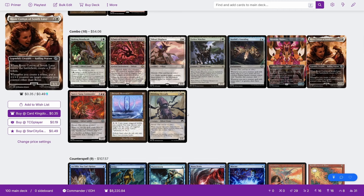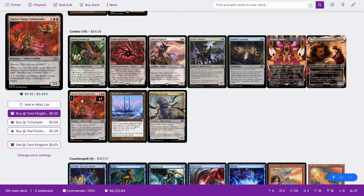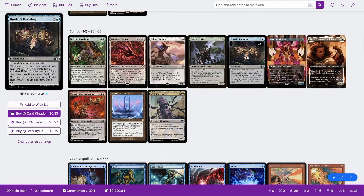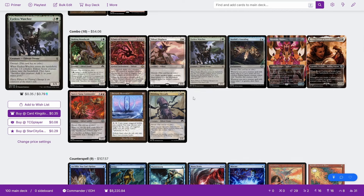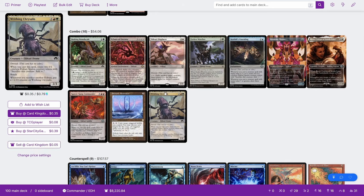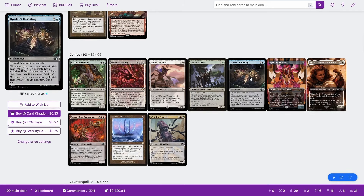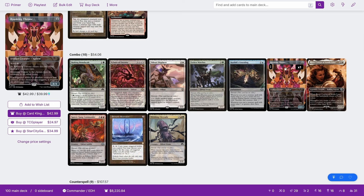Then there is a four-card combo: Ulalec plus Resonator plus Kozilek's Unsealing, and then you need any Eldrazi creature that costs 4, 5, or 6 so that you can get the 'create two spawn tokens' part. This works effectively the same way as the Spawn Gang or Writhing Chrysalis combos — you're using Kozilek's Unsealing to generate the spawns instead. You can use Resonator or Echoes for that combo either way. If the Eldrazi costs 7 or more, you can use the Unsealing to draw your whole deck. Any of these combos can also change if you have Roaming Throne to double the triggers, potentially giving you infinite mana or tokens where you wouldn't otherwise.